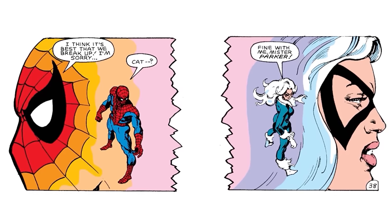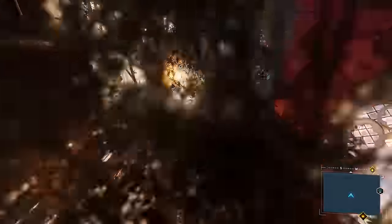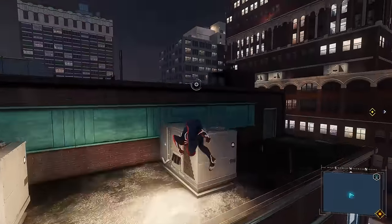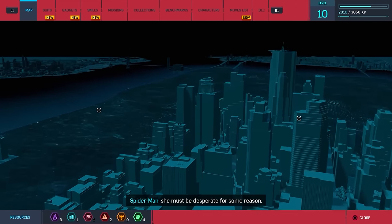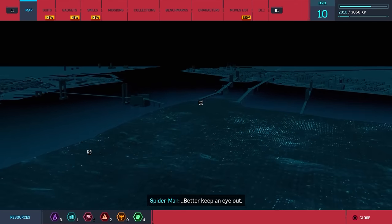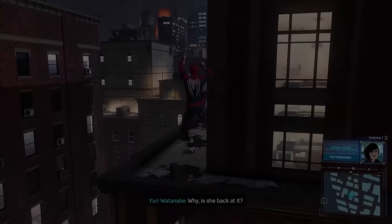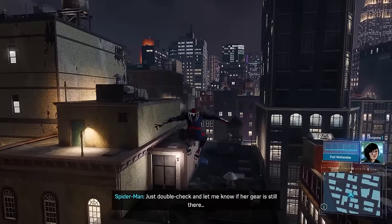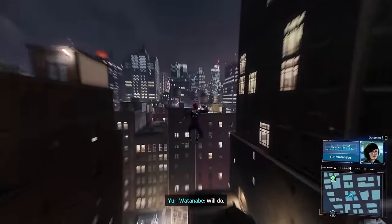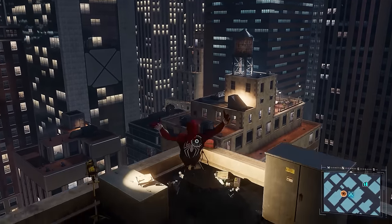In the game, Peter and Black Cat have already dated and broken up, and this is her mysterious return. Peter thought she had given up her thrill-seeking life of crime, but it seems she's back at it again, leaving little cat dolls at locations she's recently robbed. The extent of this side mission is finding each of these locations in hopes of tracking down Black Cat to discover her plans. Peter calls Yuri to give her a heads up — she states they still have all of Black Cat's equipment in police lockup and will send someone to retrieve the cat dolls.